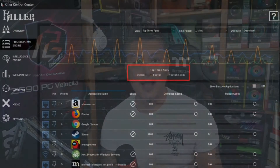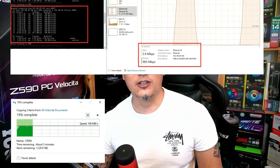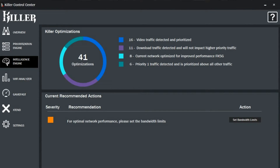After testing the Killer Double Shot Pro, I did notice some improvements, like being able to multitask more and running multiple applications concurrently — things like copying and transferring large files to my NAS drive while at the same time streaming videos on three different browsers, downloading on Steam, and playing Cyberpunk 2077 all at the same time. In other words, I don't have to worry about bandwidth usage while running multiple network-intensive applications, which is a good thing.